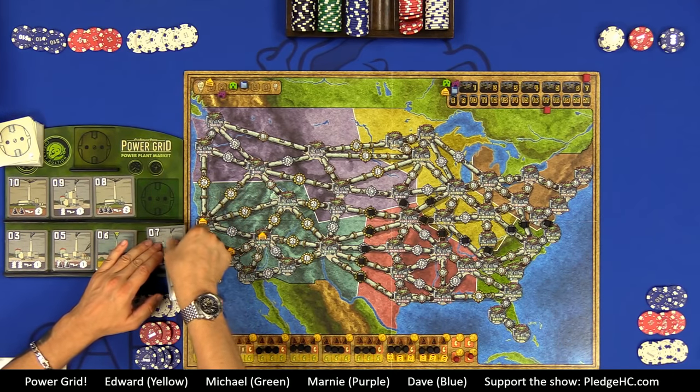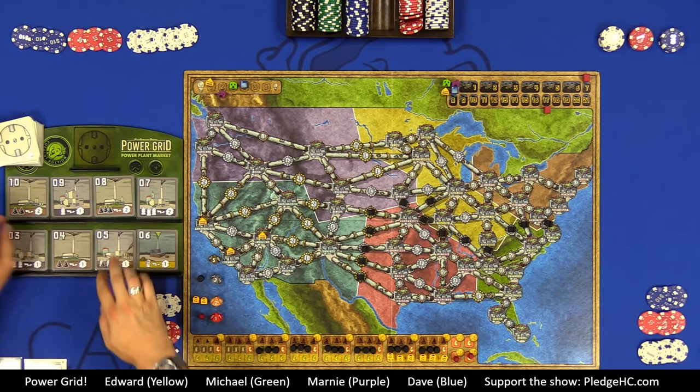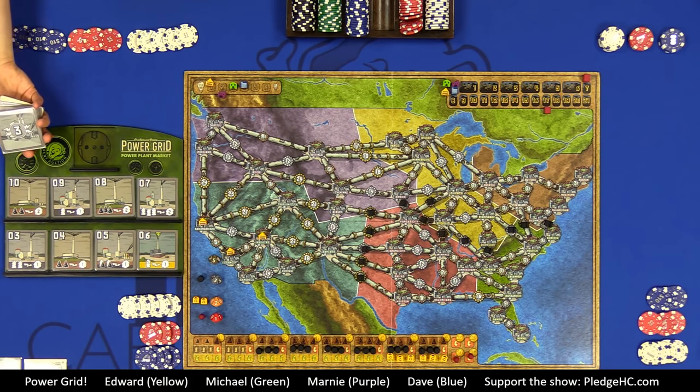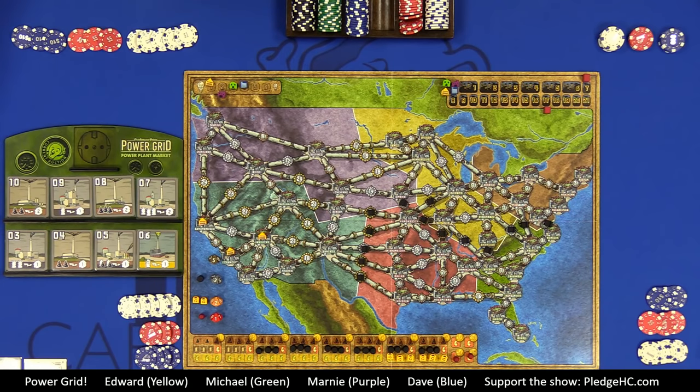If everyone passes on starting an auction, the lowest power plant is removed from the game and immediately replaced. For this map, the initial market is always plants 3 through 10, and plant 13 is always on top. Four power plants are randomly removed from the rest and the remainder is shuffled. At the bottom of the deck is the phase three card — when we hit it, phase three begins the following round.